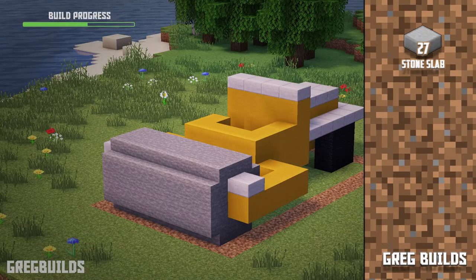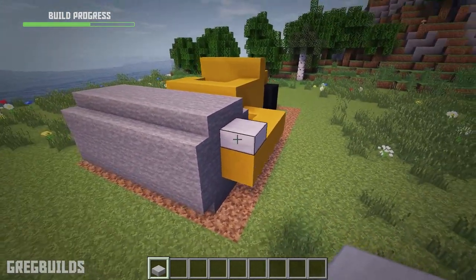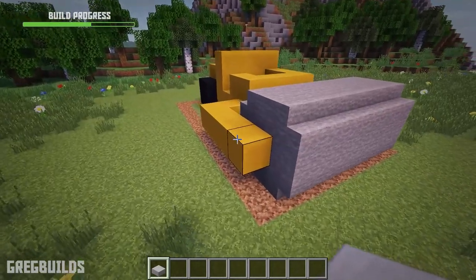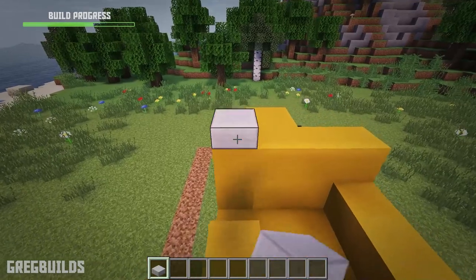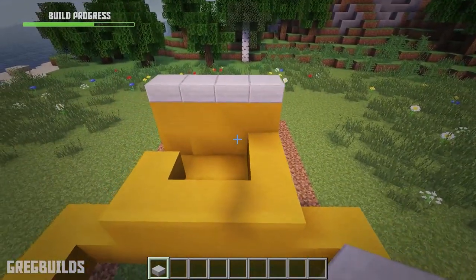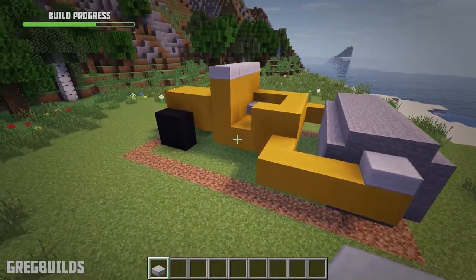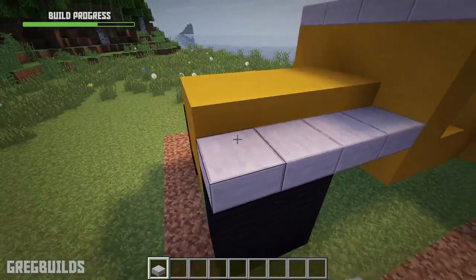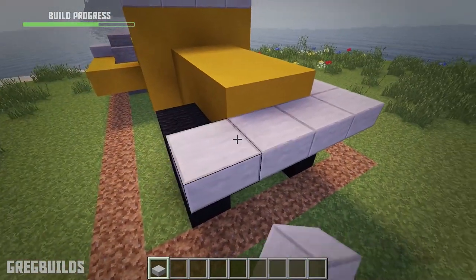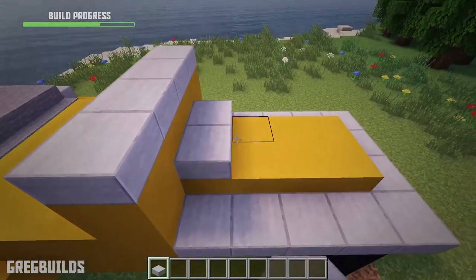Step 4. Next let's add in the trim pieces. For this we'll only need 27 smooth stone slabs. Let's add in smooth stone slabs at the end of the rollers, then let's add slabs along the top, then one slab for the seat. And then we can add smooth stone slabs around the edges just above the tires, and then we could place more slabs along the back as well.